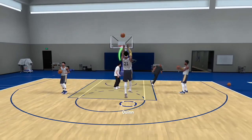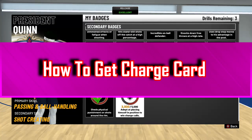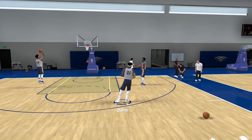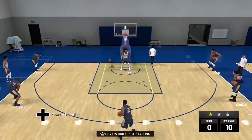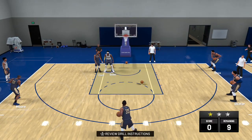What is up, it is President Q with 2K Central here with another NBA 2K19 video. This is a video about how to get the oh so elusive Charge Card badge. It's really good for stopping people who just keep trying to blow by you or run into you every single time you get down the court — whether that be those crazy point guards, slashers, or even big men.